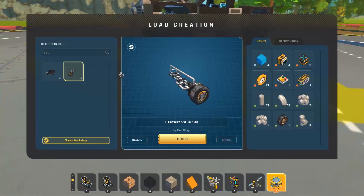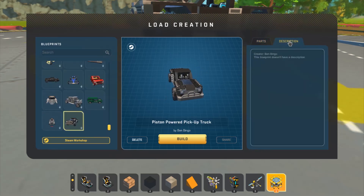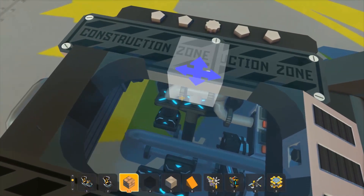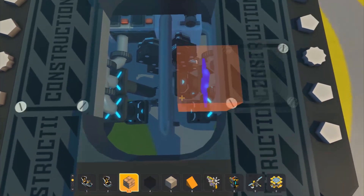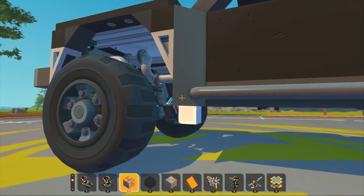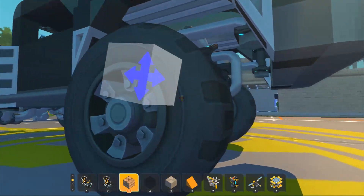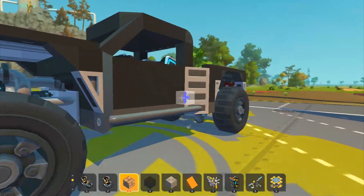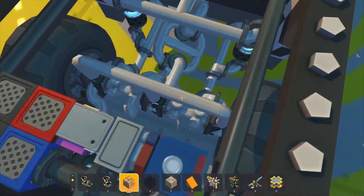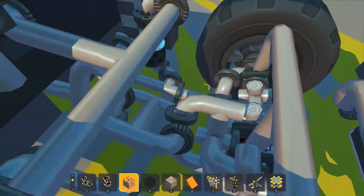Let's check this out — this is a piston-powered pickup truck by Ben Bingo. No description according to in-game. A little clear hood, that looks really cool. It looks like it has normal stick suspension — a little bit of glitch welding for the height, not bad.